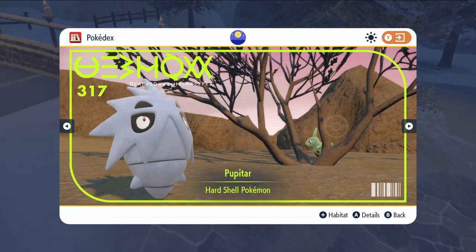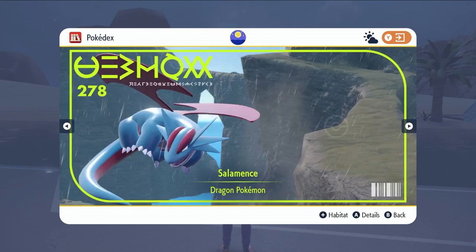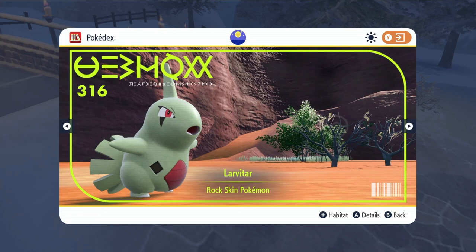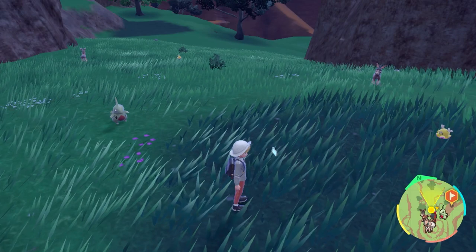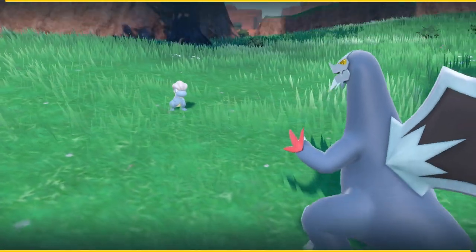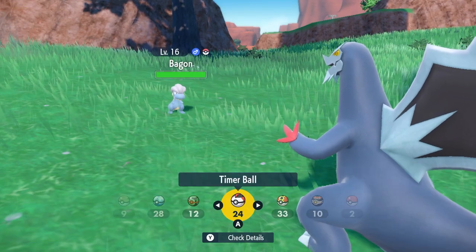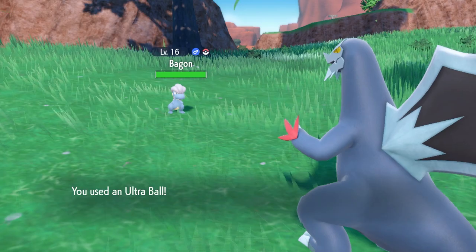The Tyranitar line is exclusive to Pokemon Scarlet and the Salamence line is exclusive to Pokemon Violet. In their respective games you will be able to find the first and second stage evolutions of these Pokemon in the same areas. In particular, Larvitar and Bagon can be found in the early stages of your playthrough in the South Province Area 5, with Larvitar spawning in Pokemon Scarlet and Bagon spawning in Pokemon Violet.